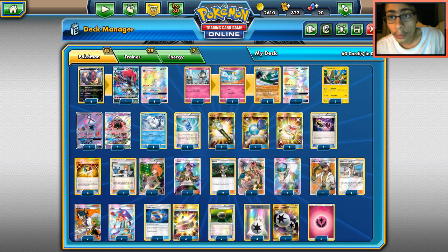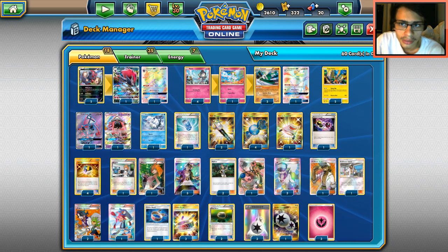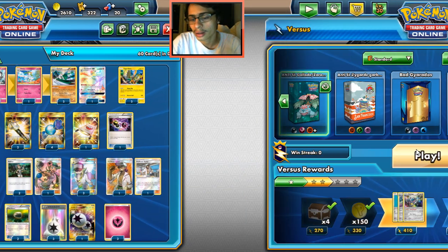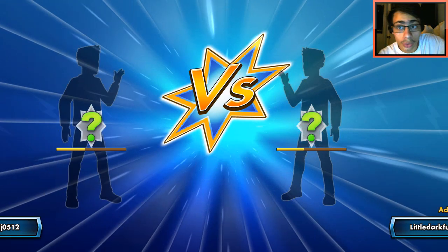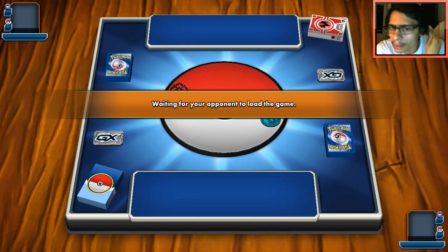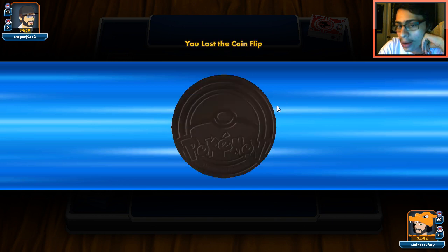So this is my Gallade-Zoroark deck — it's a very fun deck and I really have high hopes for it. Let's find out how it performs on PTCGO. Some of your worst matchups are probably Golisopod Garbodor, just because Garbodor already hits Gallade for weakness, Golisopod is hard to one-shot, and with Acerola it's going to be a hard matchup.